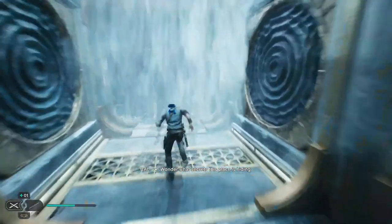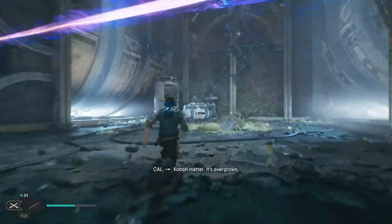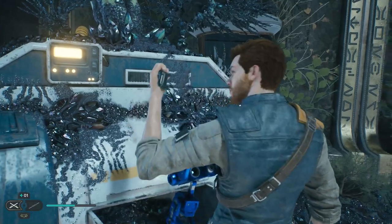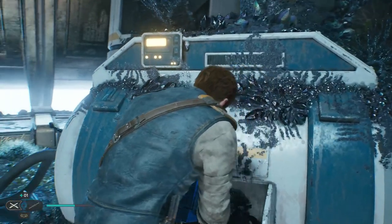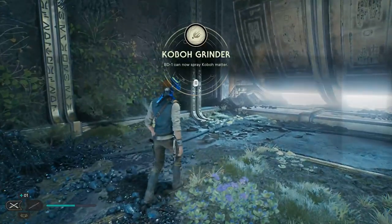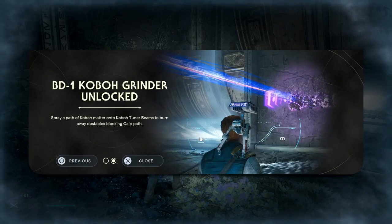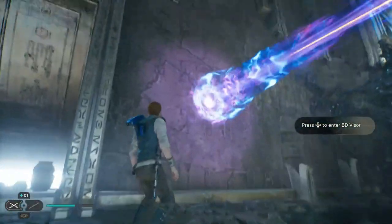BD gets a new upgrade! What is that you just did? Okay, let's try it out. Koboh Grinder - BD can now spray Koboh matter on surfaces. Spray a path of Koboh matter onto beams to burn away obstacles blocking Cal's path. Nice! How do we do that then? Oh, press down!